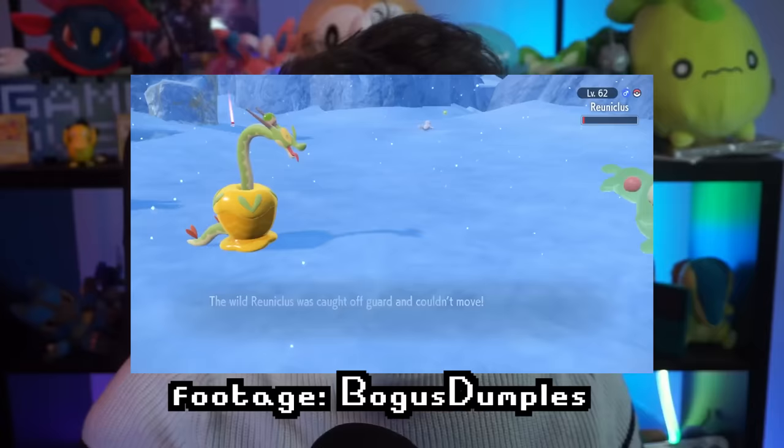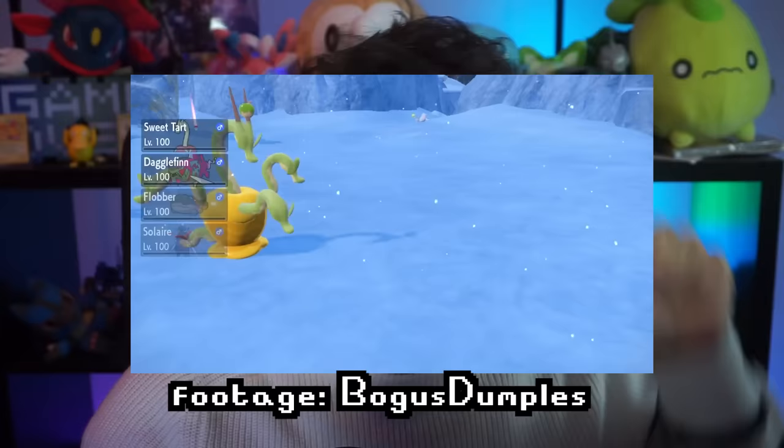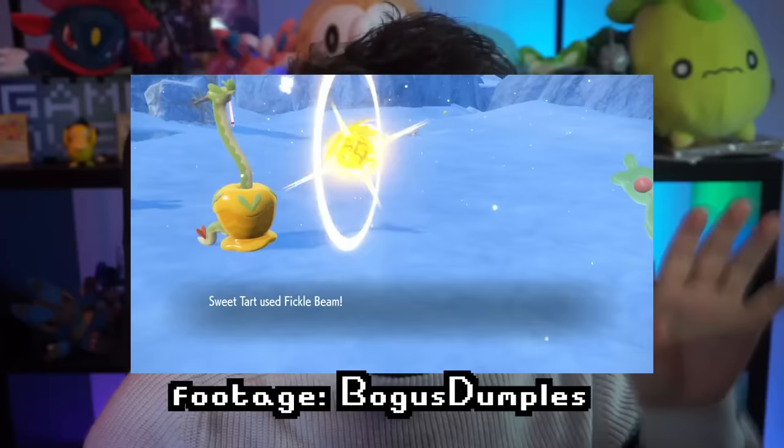If you have a Hydrapple, there's something really cool about it. If you use the brand new move Fickle Beam, it actually has two different versions. If you have a shiny Hydrapple, it looks different — all of its heads are used when it actually uses the move, and the color will also change. It's similar to how Diplin changes its Syrup Bomb depending on which color it is, which is pretty awesome.